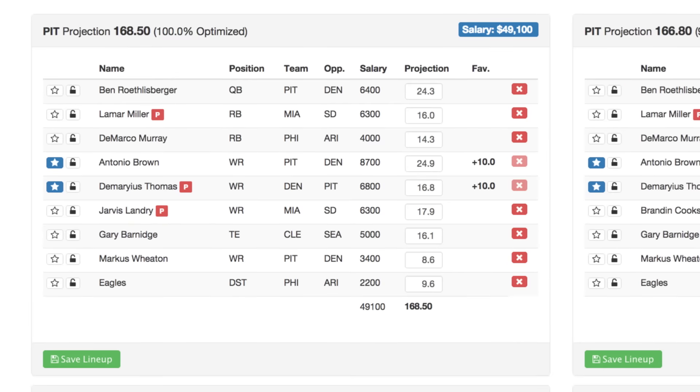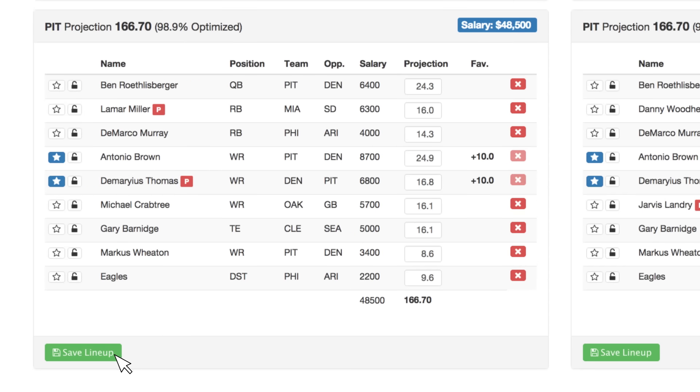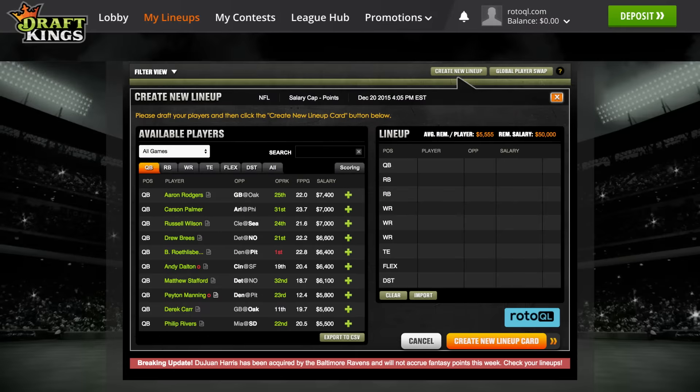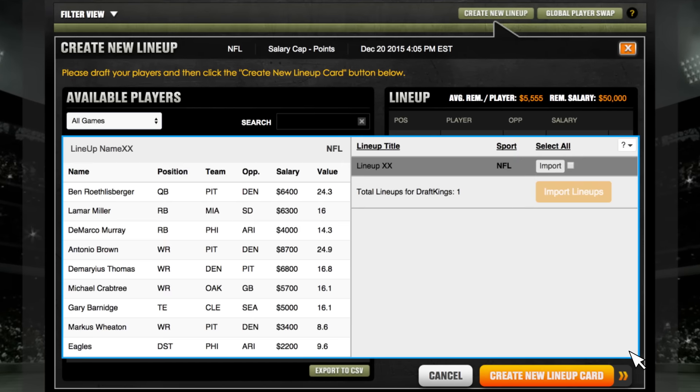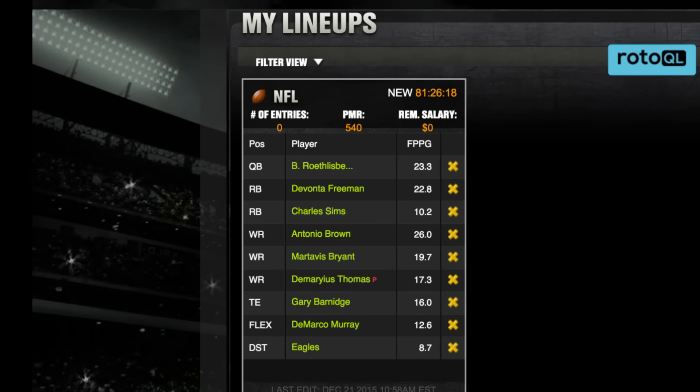Your saved lineups will automatically sync with our Chrome extension. Let's see how it works with DraftKings. When you open the extension in DraftKings, you will see all of your saved lineups. From here you can select the ones you want and press import. It's that simple.